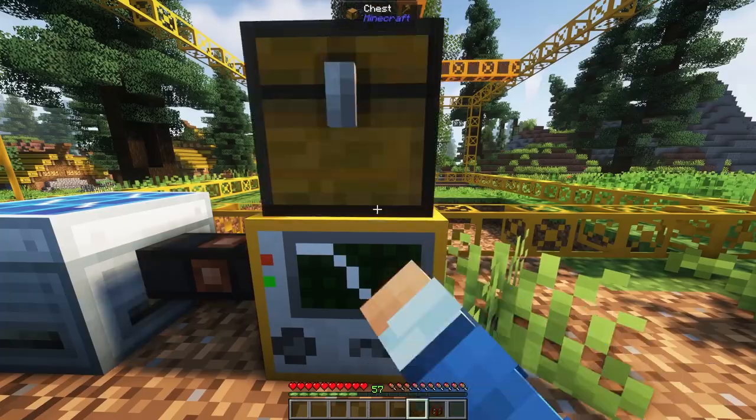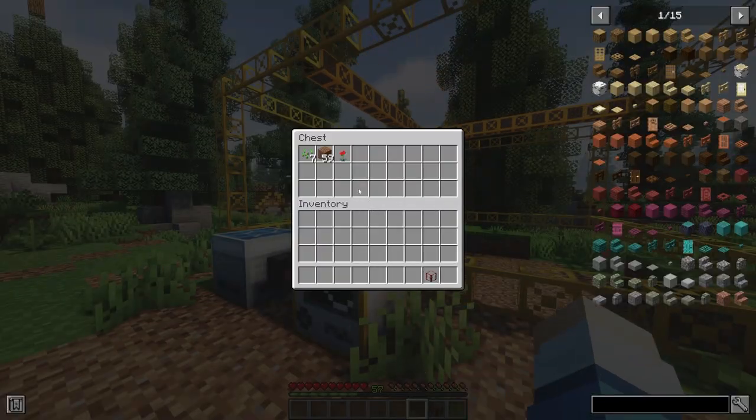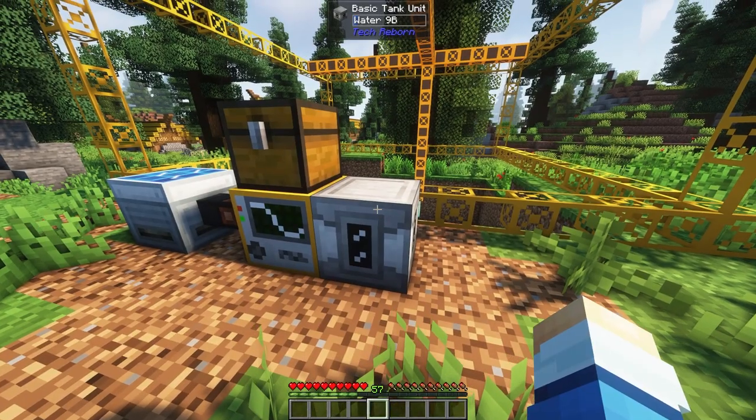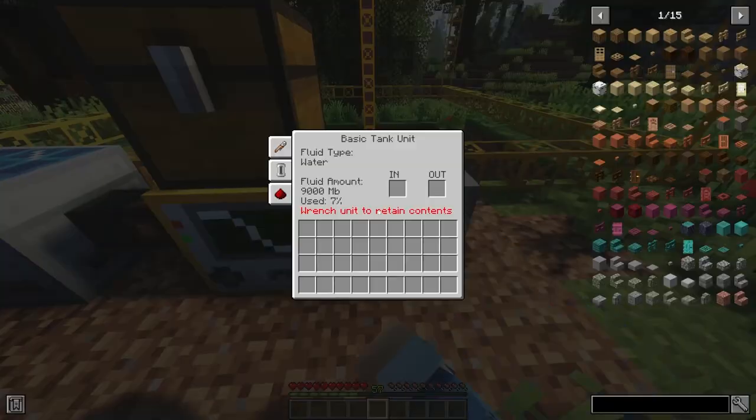You can place a chest next to or on top of the quarry to have items automatically placed inside, and you can also place a tank to collect any liquids it runs into. Congratulations, you've constructed your first quarry!